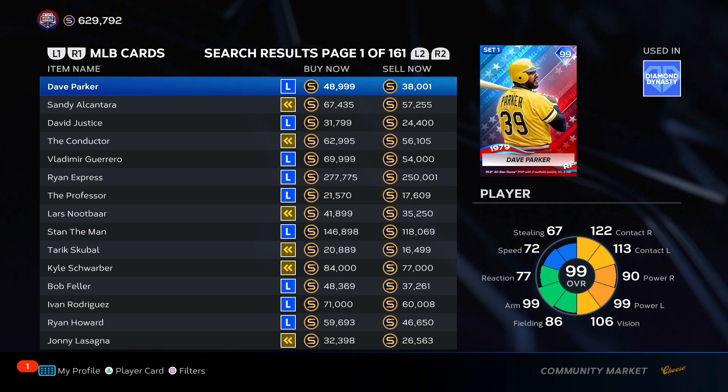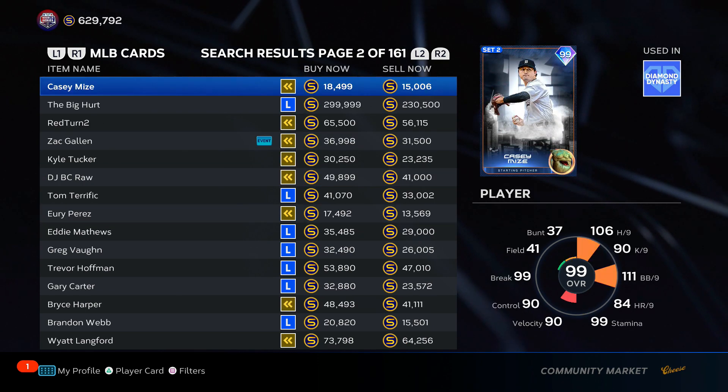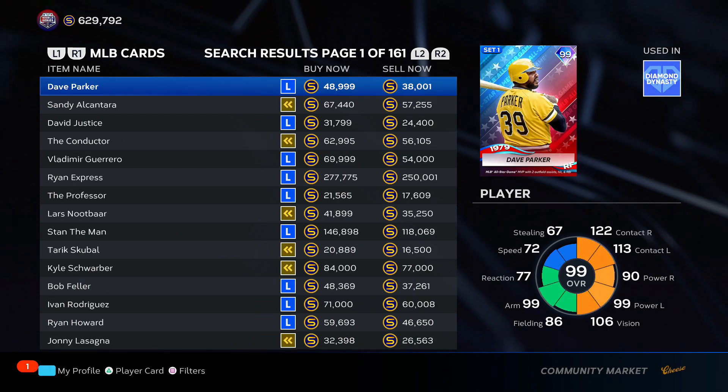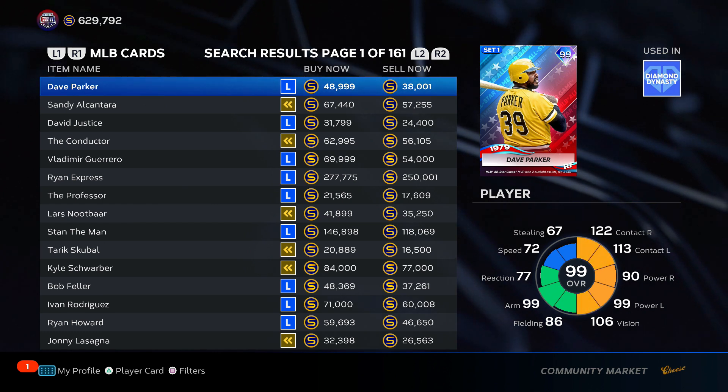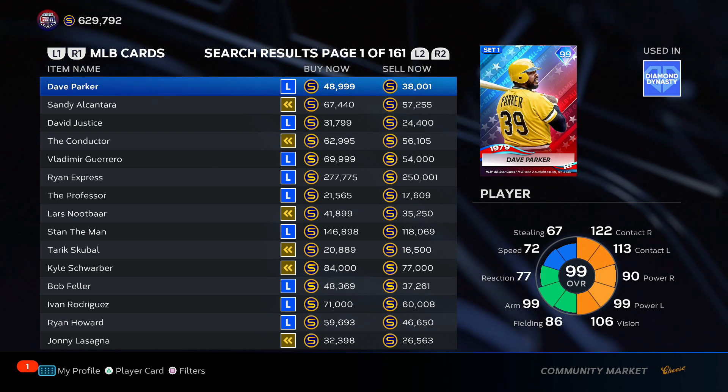Here is the method! Basically, it's flipping cards. You come into the marketplace and stay on all these 99 overalls — there are a bunch of Stubs to be made. You also want to have the Ammo Be The Show Companion app up with you as well; it'll make your life a little bit easier.